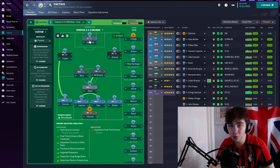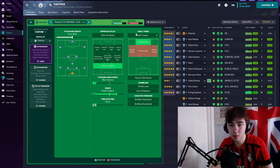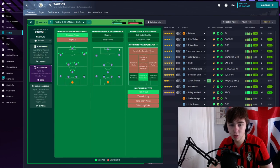You can tell with the 94 goals Haaland scored in a season that it worked. For tactical style, we started off with a positive mentality — you can shift this back or forward depending on how a game's going. In possession we play out of defence, work it into the box, and pass much shorter. Something different to what I usually do is we have a much higher tempo, mainly because of Erling Haaland — I'm fine with us being more direct and going forward more often.